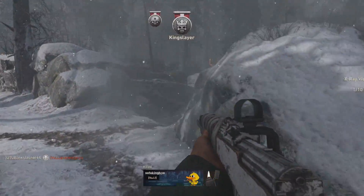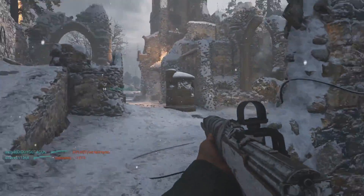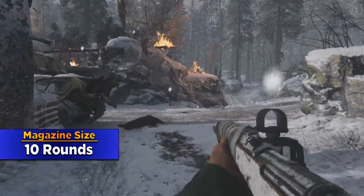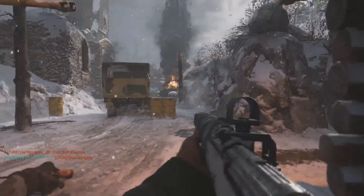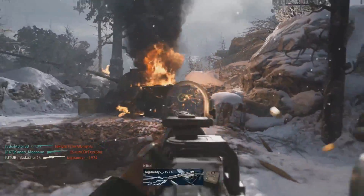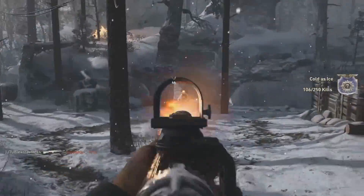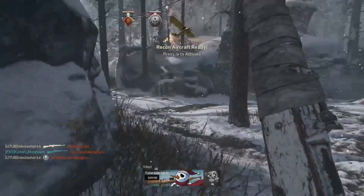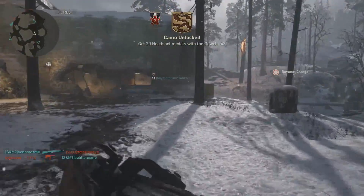Another thing that really supports the idea of the Gewehr 43 not being so great is that it has a relatively small magazine — only 10 rounds. Compared to the M1A1 Carbine, which a lot of people compare this weapon to, it's much smaller. The maximum number of people you could kill with one magazine is 3 before you have to reload, as it takes 9 bullets to kill those 3 people. And if one of them is over 50 meters, you're not even going to be able to kill that third person.